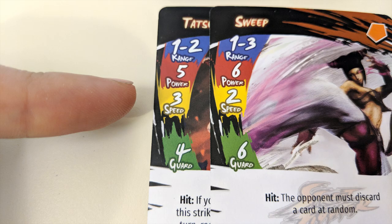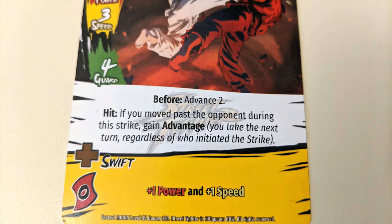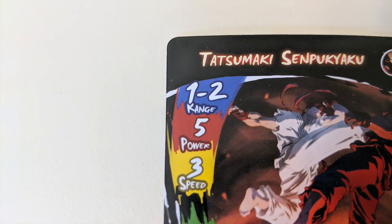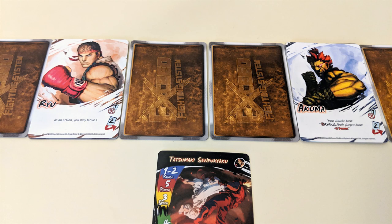Next, if that player's card has any before effects listed on it, those take effect now before the rest of the fight. Then check range — range could be a single number or a range of numbers, telling you how close you need to be to your opponent's character card on the field in order to hit them. If the character isn't within range, their attack doesn't hit and nothing happens.